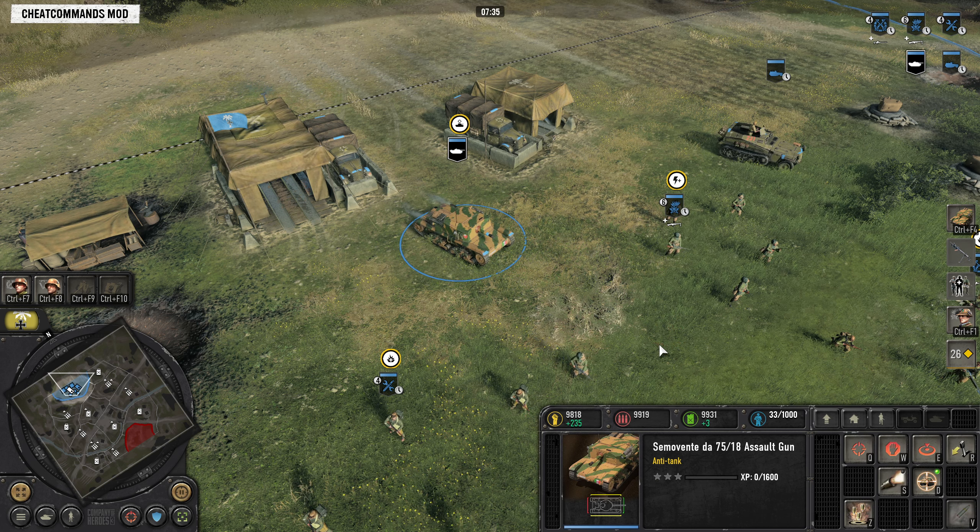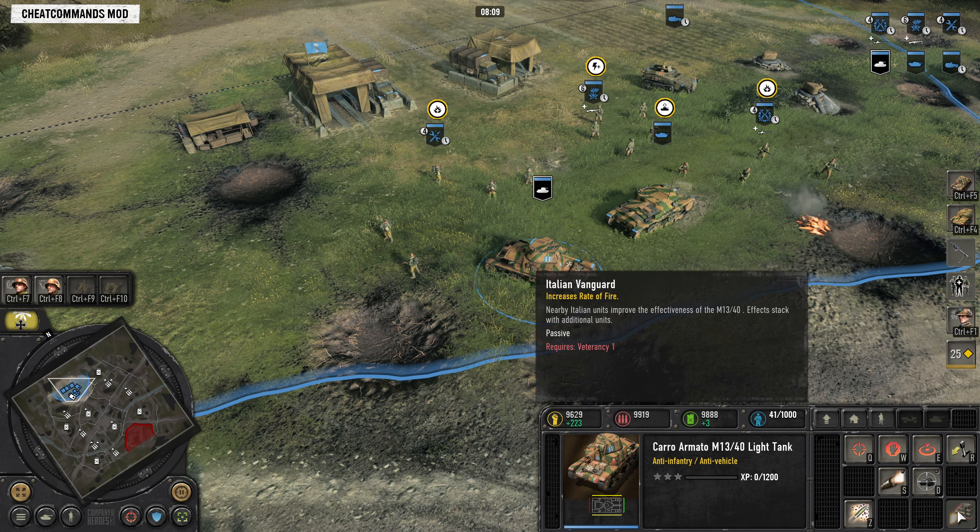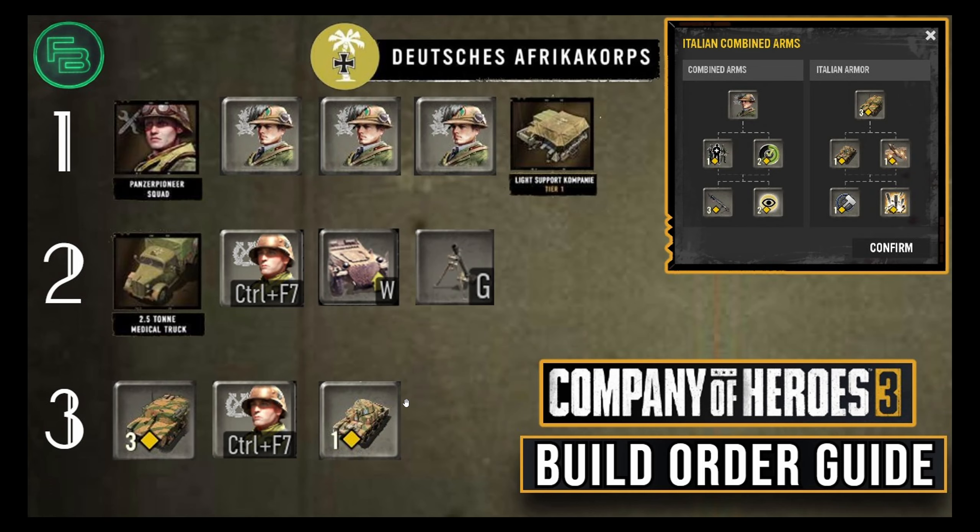After that, you can grab the Carro Armato light tank. I see it as kind of a mini Sherman — it's your anti-infantry, anti-vehicle option. It's quite speedy, but stay away from AT since it is a light tank. It does have armor piercing rounds, and once it gets Veterancy 1 it increases the effectiveness of nearby units. Around this time, it's also time to call in your second group of Panzerjäger call-ins — two Panzerjägers are better than one for countering light or medium armor, and they can repair your tanks.